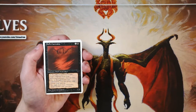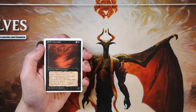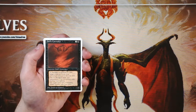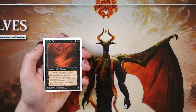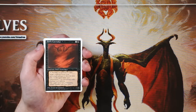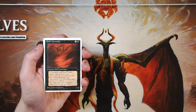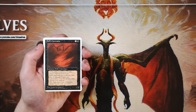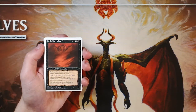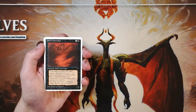Hell's Caretaker is a 1/1 for three and a black — starting off pretty bad — but you tap it and sacrifice a creature to take a target creature from your graveyard and put it directly into play. You can only use this ability during your upkeep, so you can't surprise anybody. It's an interesting card that allows some really nice shenanigans. You can even sacrifice itself to the ability for a one-time effect. There's a lot of potential here, though I'm not sure it's first-pickable yet.